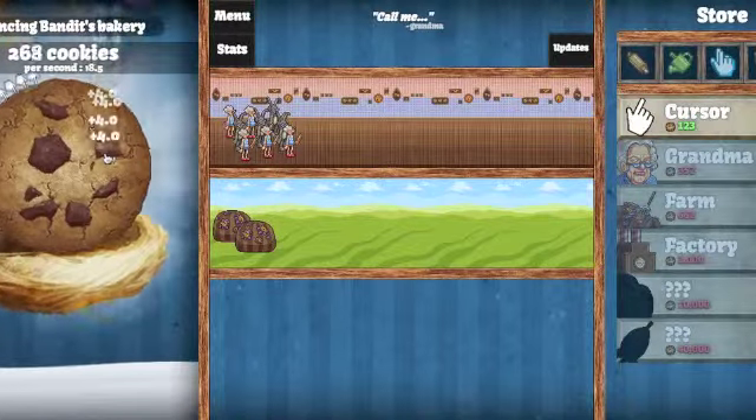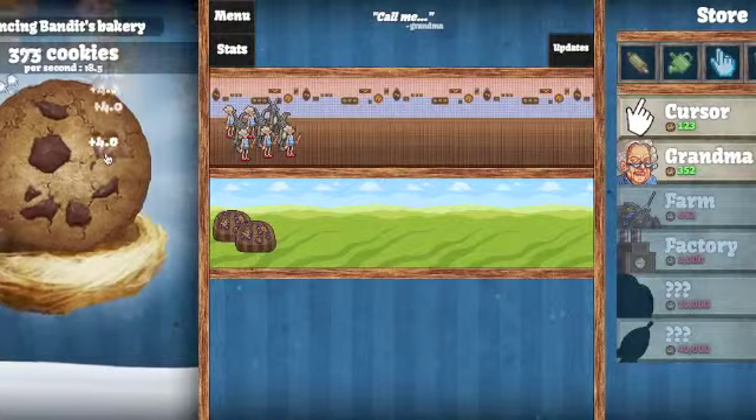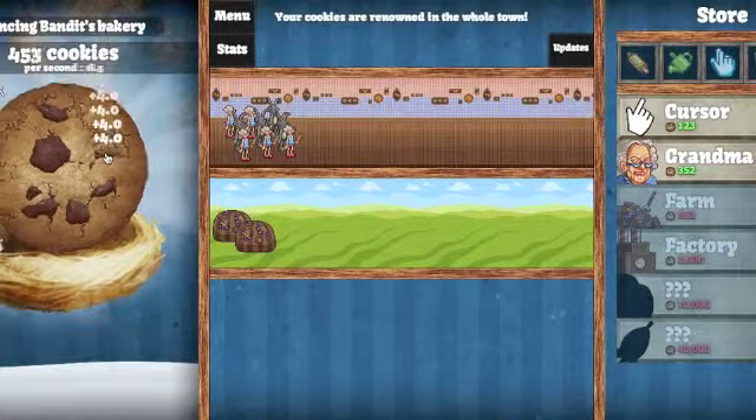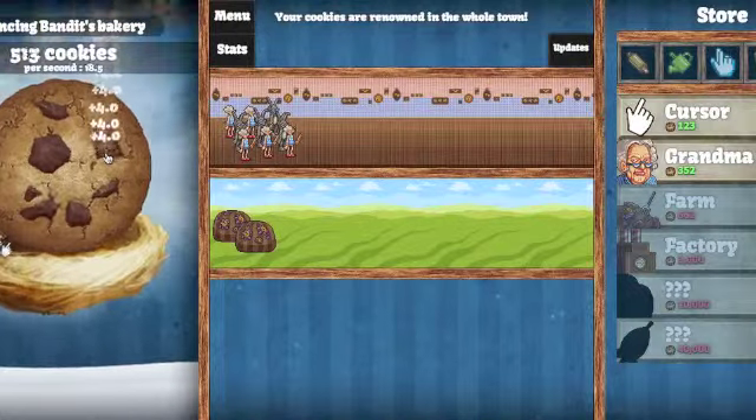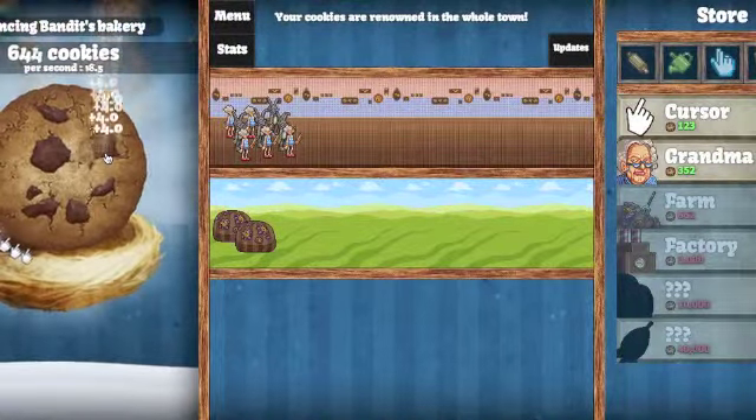My goals for my cookies are to try and get some of the upgrades like the grandmas, farms, and factories and stuff like that, and also the stuff at the top of the store like dough roller and things like that.